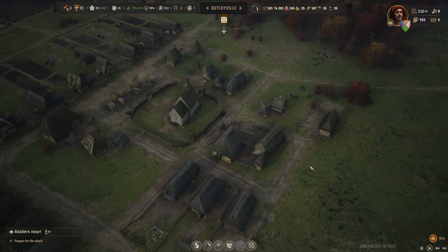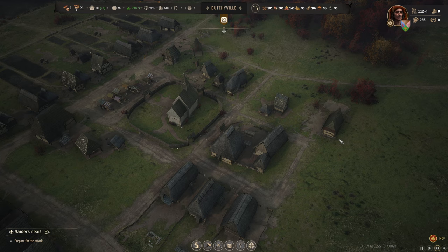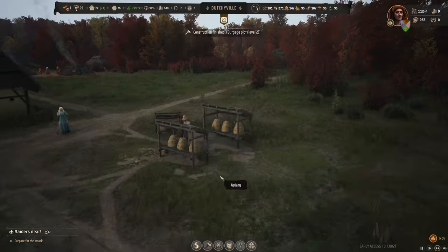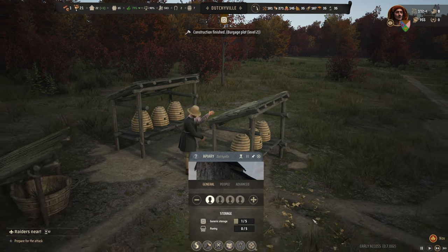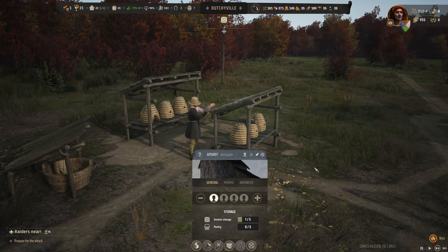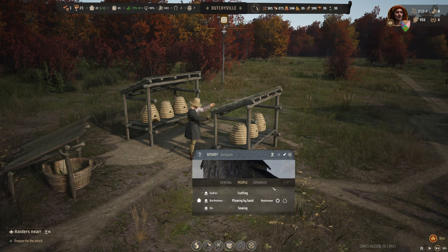The firewood is coming in and the charcoal as well. I think we are fine for the winter. How quickly are we going to get honey? Instantly!